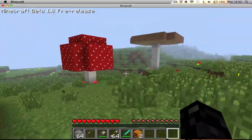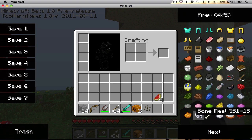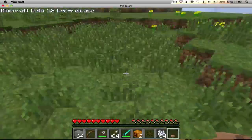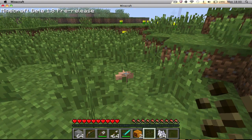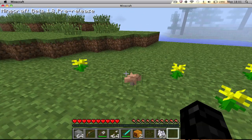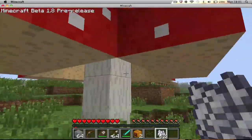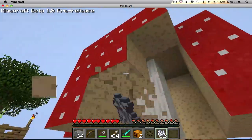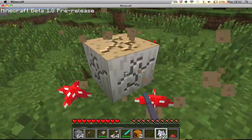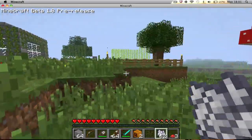Over here we've got the giant mushrooms, which don't naturally generate in the pre-release although they will in 1.8. At the moment you can get them by bone mealing a mushroom. I'm not really a fan of them — they look pretty ugly if you ask me. You break them and they drop some mushrooms every so often.